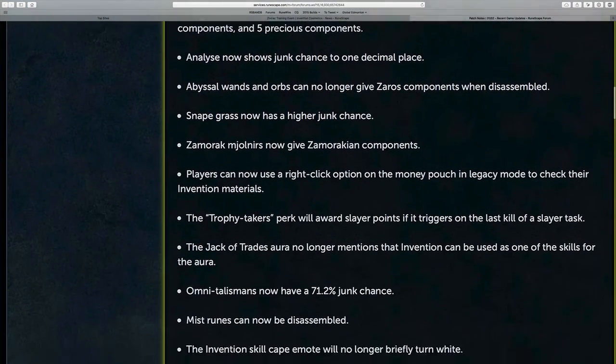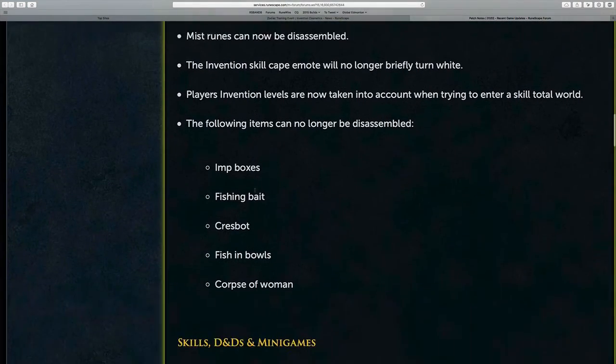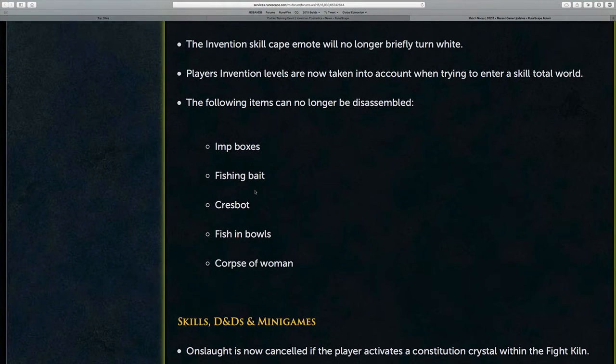Next up in the patch notes, we have a list of items that can no longer be disassembled, and that includes Imp Boxes, Fishing Bait, the Cresbot, Fish in Bowls, and the Corpse of the Woman from a quest way back in 2002. So yeah, a long time ago.